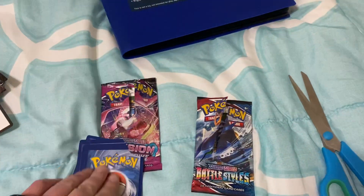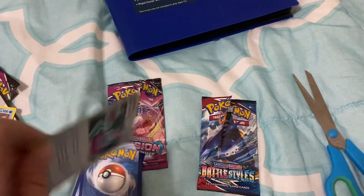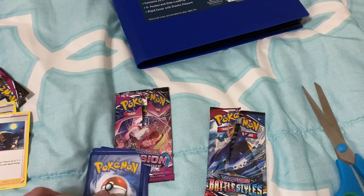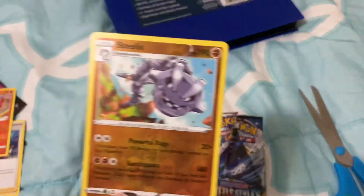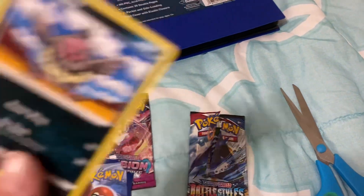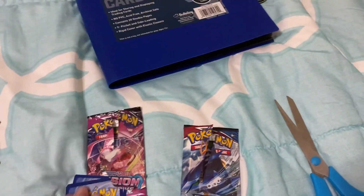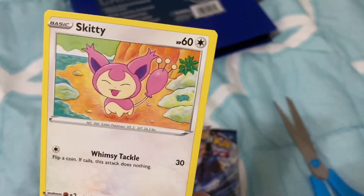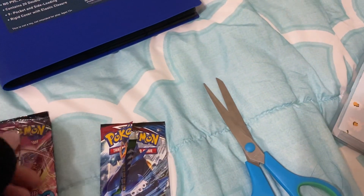So that is the code. Cross Switcher. Steelix. Awesome. Lullaby. Skitty. Alright, a little Slugma.